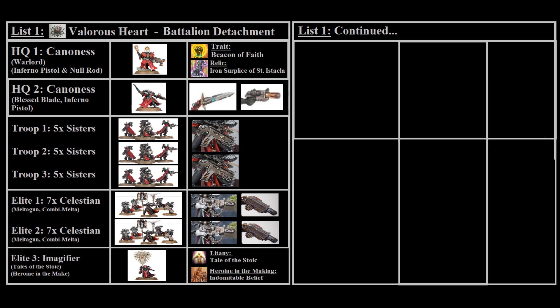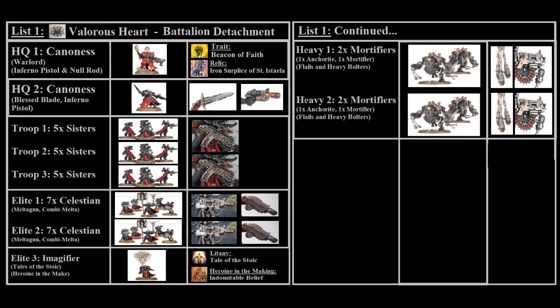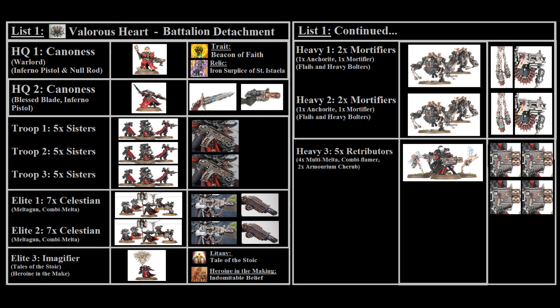Now that you have your anvil in the Celestians, you can consider what your hammer will be. The heavy support slot fills this role: two squads of two Mortifiers each, with one Mortifier per squad being an Anchorite for a slightly better normal save, and armed with flails and heavy bolters. Finally, for the last heavy support slot we've taken one squad of five Retributors with four multi-meltas and a combi-flamer on the superior, so she can trigger the Holy Trinity stratagem as she has both a bolter and flamer weapon while the rest of the squad has a multi-weapon.